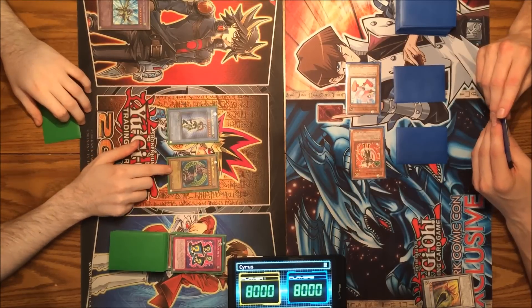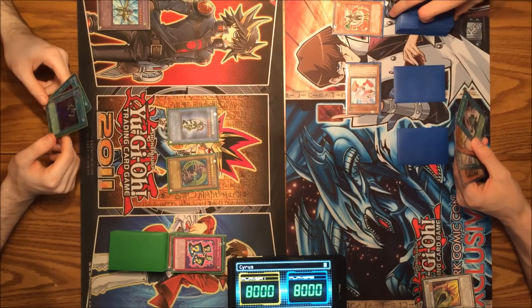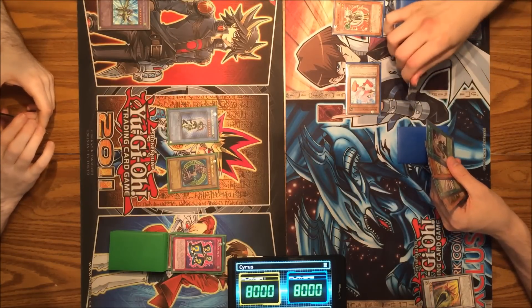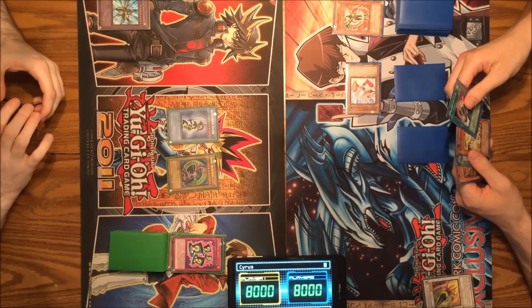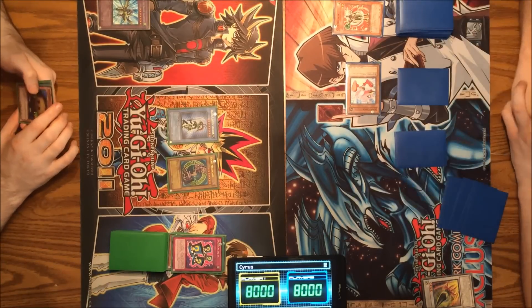I guess I'll just kill Card Breaker. My turn — I just need to draw to an out. That's all I need. And I did not get it. I wish I had Dark Hole. I will end my turn. I'm just hoping you don't draw a monster that can attack over Sonic Chick.